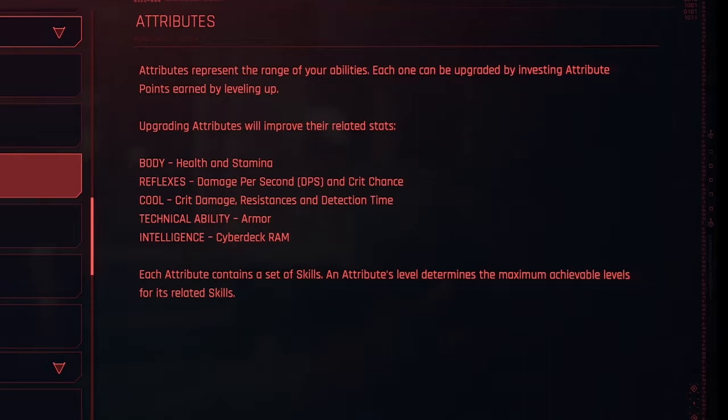Upgrading attributes will improve their related stats. For body, the stats are health and stamina. For reflexes, the stats are damage per second, DPS, and crit chance.